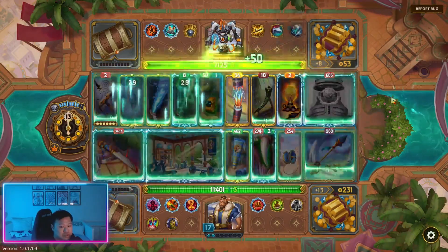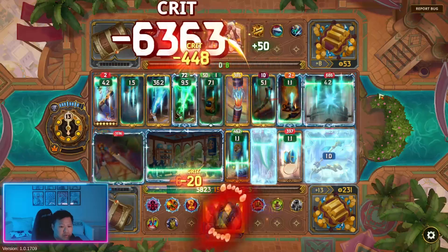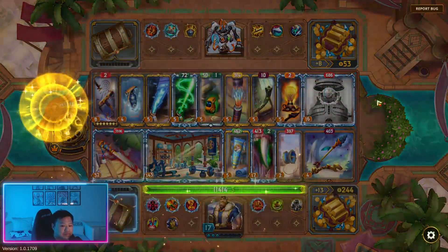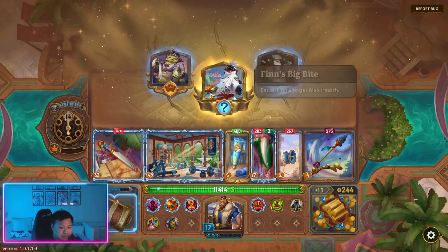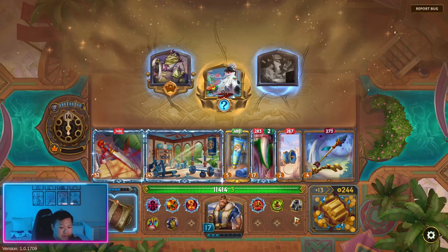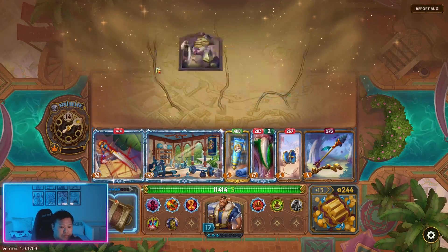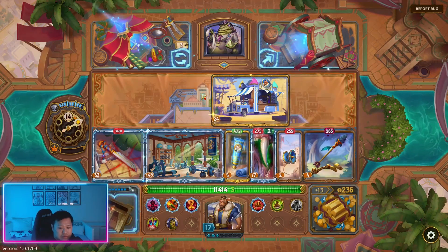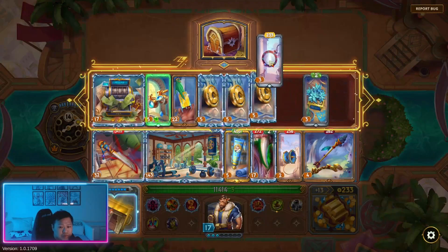We just want this to trigger at least one or two times. There we go — we got the crit off on this. Eat at Finn's to get max health. I'm actually going to go here instead — getting the items makes more sense.